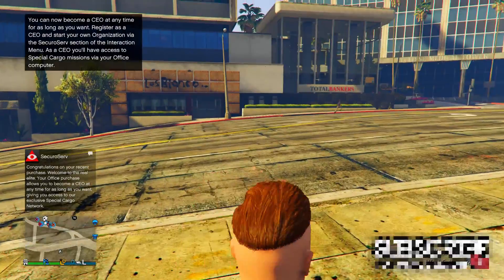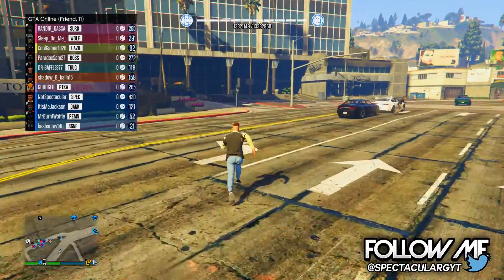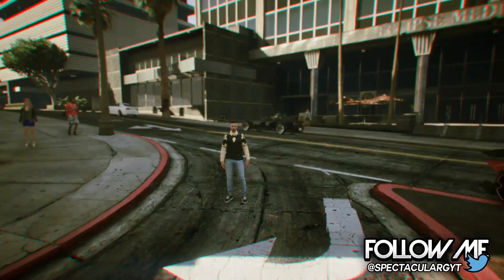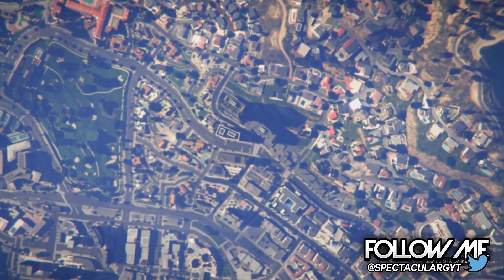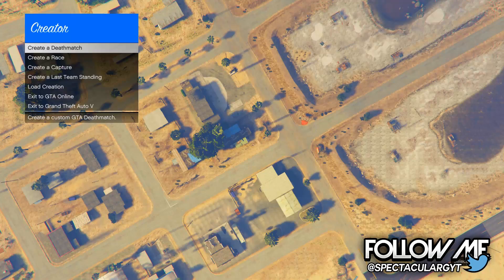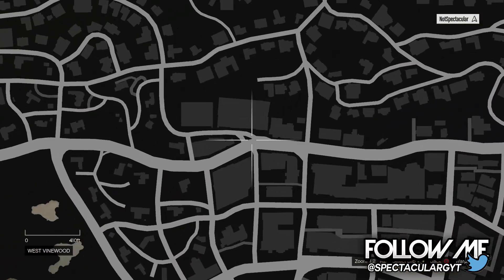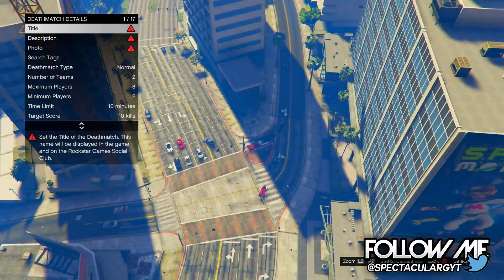Once you respawn, hold down on the d-pad again and you should notice that your RP meter should be completely white and glitched out. The next thing to do is press Start, go to Online, and start up the creator. Once the creator loads up, choose the create deathmatch option. You'll know if everything has worked if you can still see traffic and still see online players in your session.